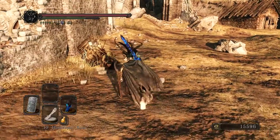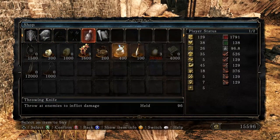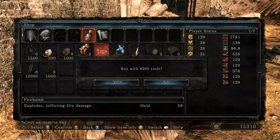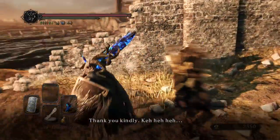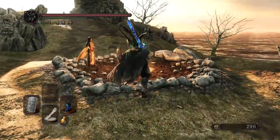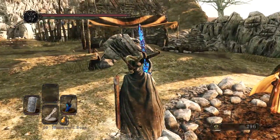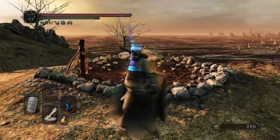I don't like to leave if I have souls on me. So we might as well just go here and buy, I don't know, three throwing knives. How about 41 firebombs and 17 witching urns? Am I ever going to use those? Absolutely not. But anyway, that's typically what I do. If there's any new NPCs, I'll go and talk to them. I guess I could have actually bought some stones from Cloan, but that's all right.